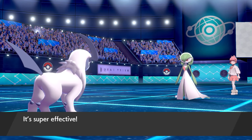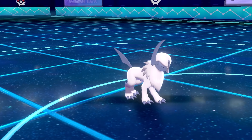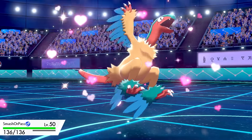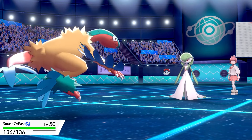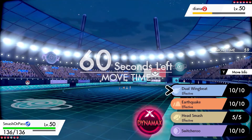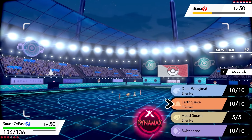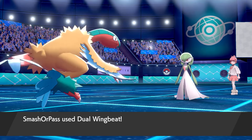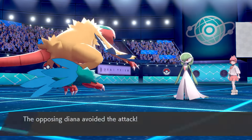I brought in Archeops, nicknamed 'Smash or Pass' for Head Smash. Its moves: Head Smash, Dual Wingbeat, Earthquake, and Switcher. I decided to go for Dual Wingbeat to lock in — but the first hit missed! You wouldn't believe it. Gardevoir then used Draining Kiss, doing a lot of damage but not putting me in Defeatist range. Gardevoir recovered a lot of health though.